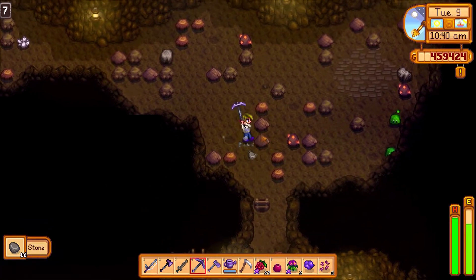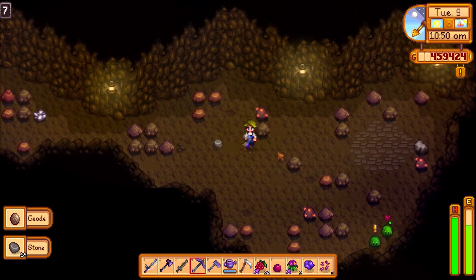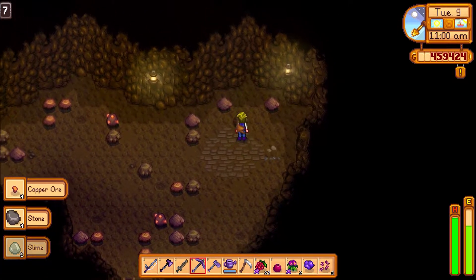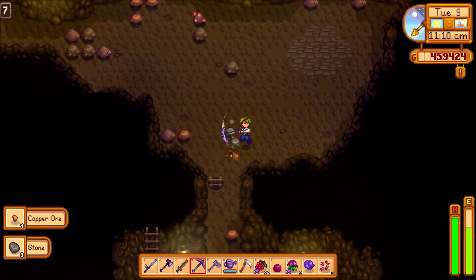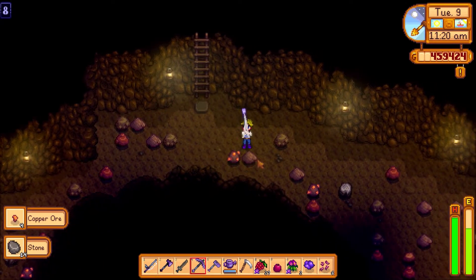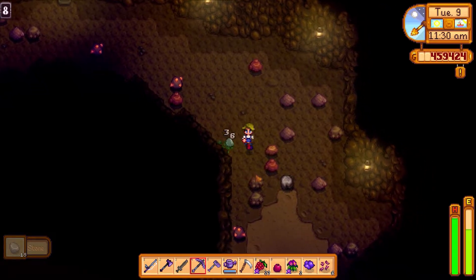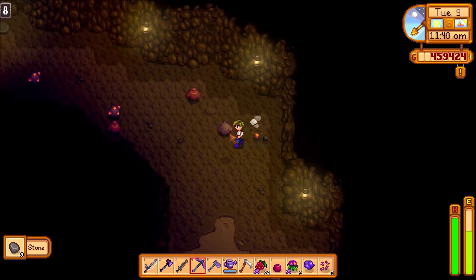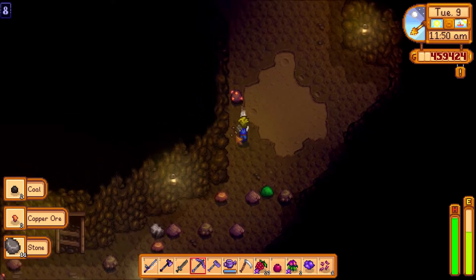We found some rocks here, gonna break a bunch of these, especially the gray ones. We took care of those slimes — they were just attacking us. A thousand stone is a lot, but we can also reach the monster slayer goal if we have time.